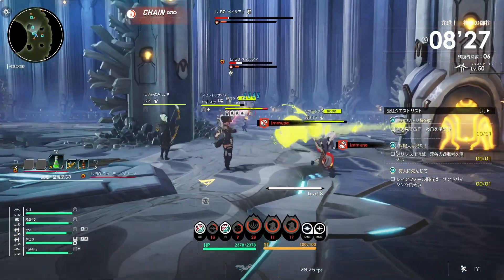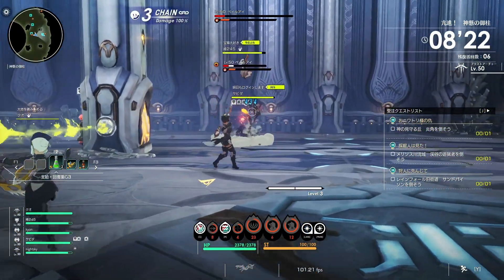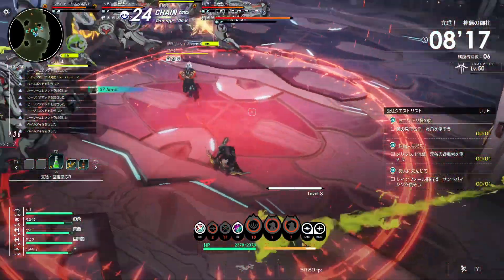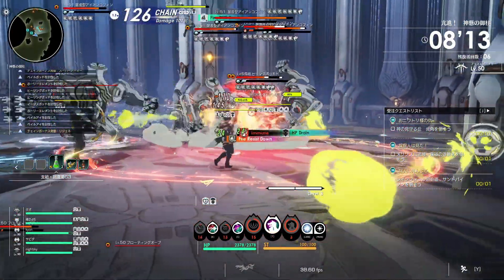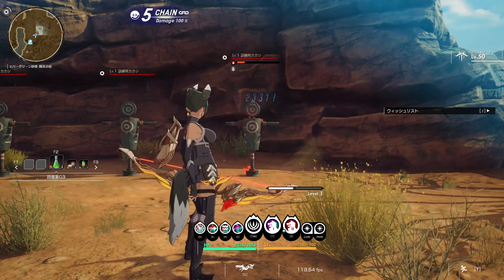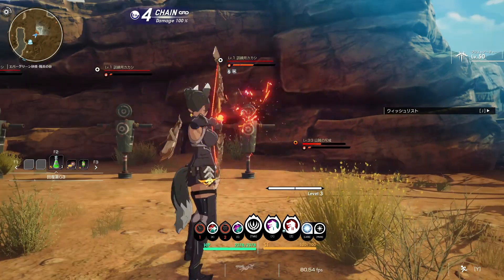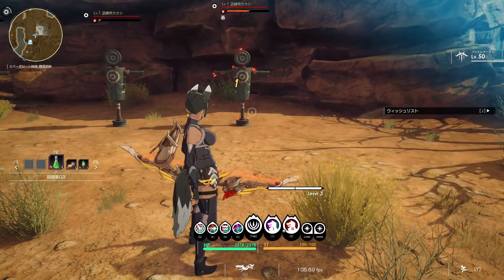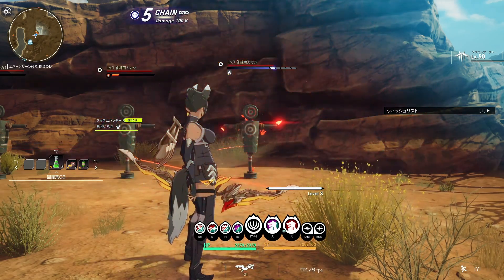Remember, only one elemental effect can be active at a time on a target. Now let's delve into each attribute state anomaly. Fire attribute status abnormality: at level 1 and level 2, the target is engulfed in flames and gradually loses HP, basically applying a damage over time effect. When it becomes a fire burst, a small explosion occurs at the time of the burst occurrence, and a larger explosion occurs when the burst ends.